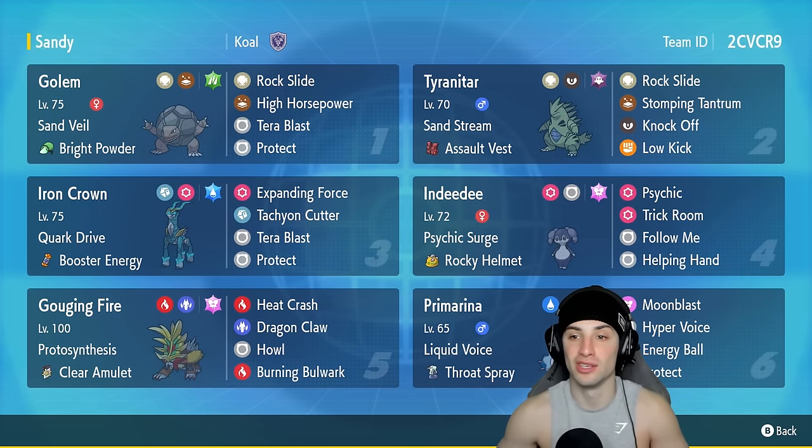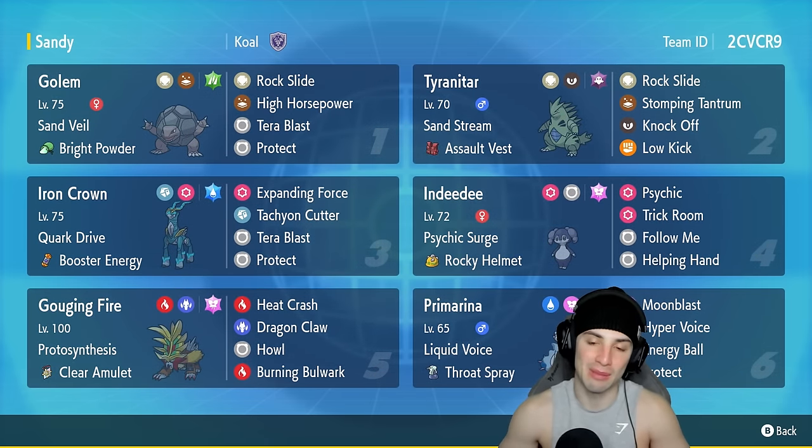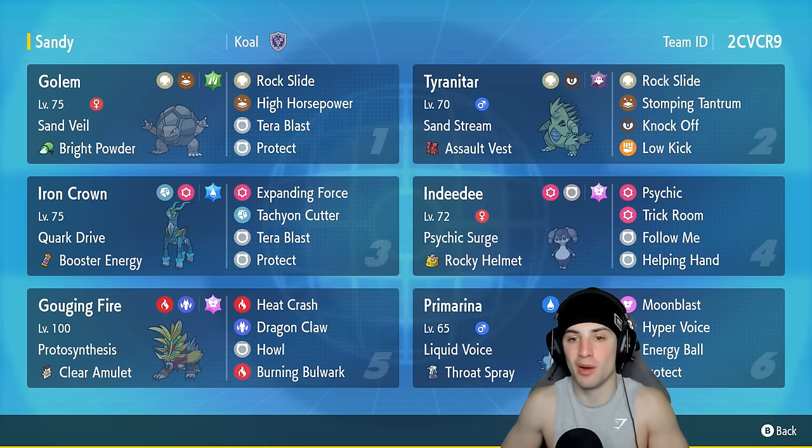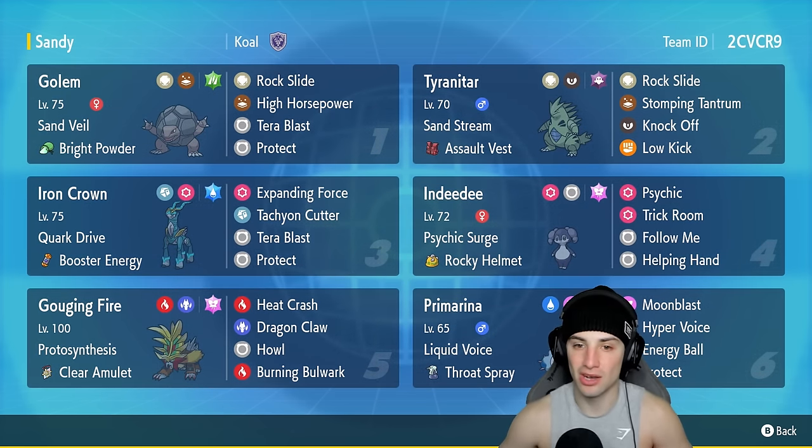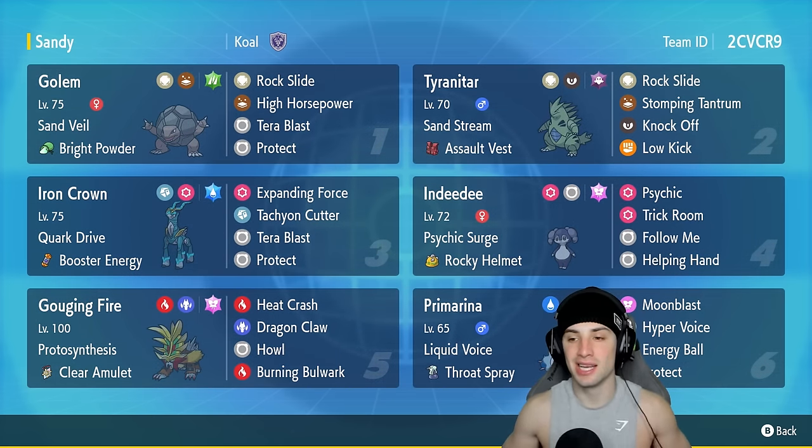Loving this setup — hopefully we get to use Golem and grab some wins. T-tar is paired up with it, having the Sand Stream ability so weather wars are going to be our friend. We want that sandstorm popping for the squad. T-tar's got the Assault Vest as item, running Rock Slide, Stomping Tantrum, Knock Off, and Low Kick.